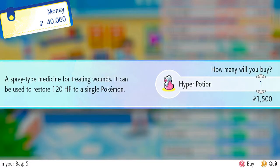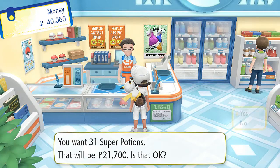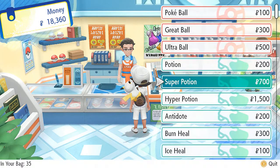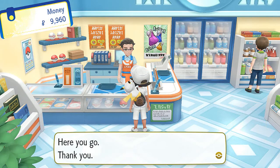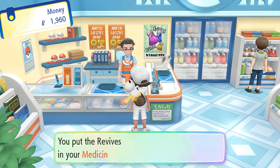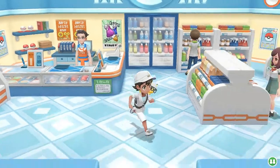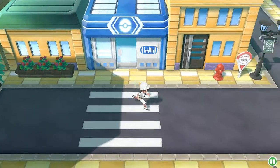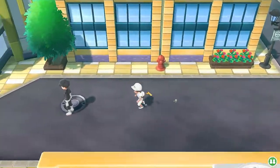Since we defeated Koga, let's buy some more healing items. We'll go with 31 Super Potions, a few Full Heals, and four Revives — not that we'll need all of them, just keeping our Pokemon covered. The majority of our money in this game went on Pokeballs, so that's another fun thing.